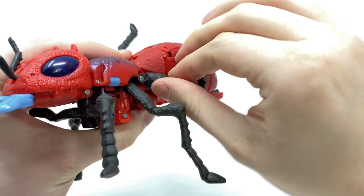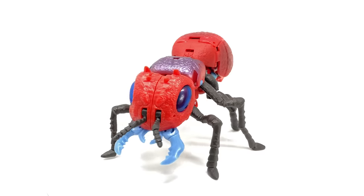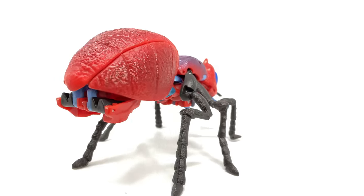Take the ant leg, hinge this section down, do the same on the other side, and there we have Inferno fully transformed — or should I say terrorized — up into his really cool looking fire ant alt mode.